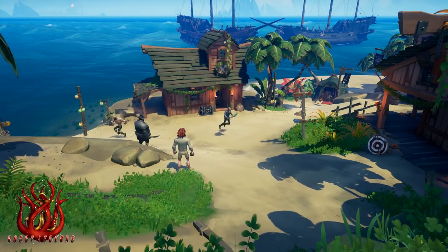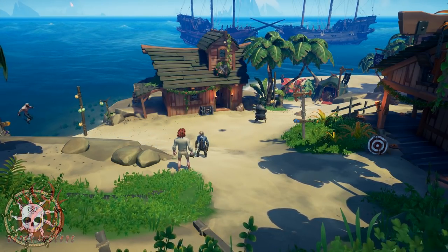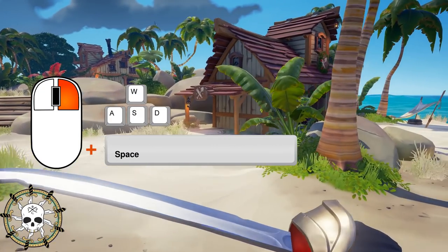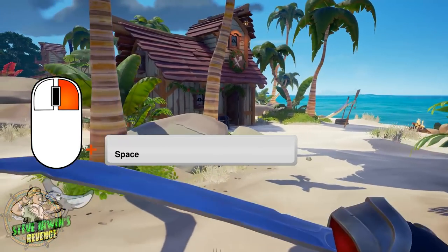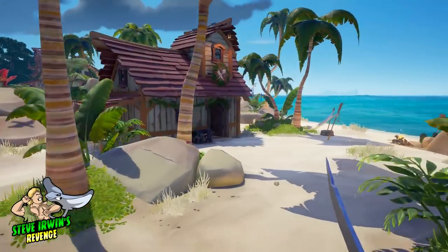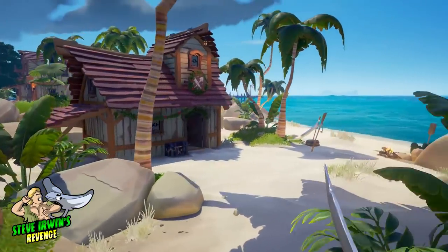First is bunny hopping. Bunny hopping is the act of comboing a normal jump with a dash, also known as a block jump. To start, hold right click to block and dash in the direction of your choice. As soon as you land, let go of right click and perform a normal jump. Once you land again, perform a dash. You are now bunny hopping. You will need to hold a constant rhythm of bunny hops to perform instant transmission at its fullest potential. It's best to practice these until they become muscle memory.